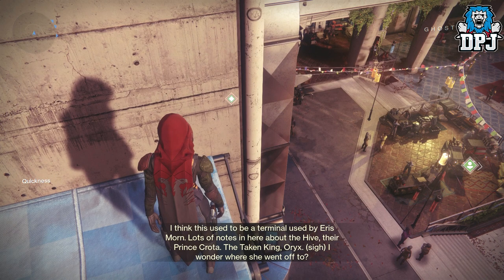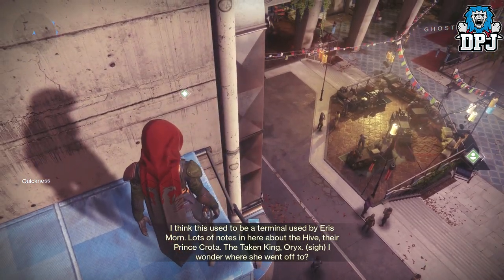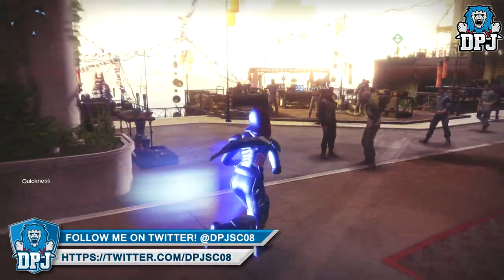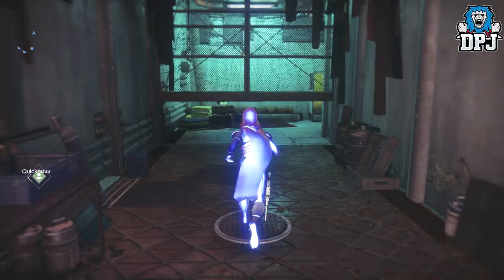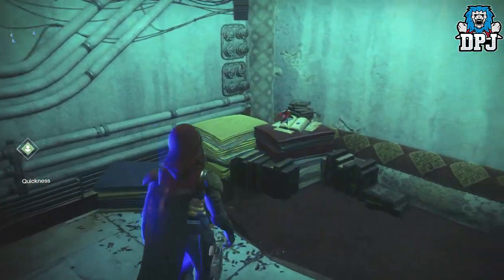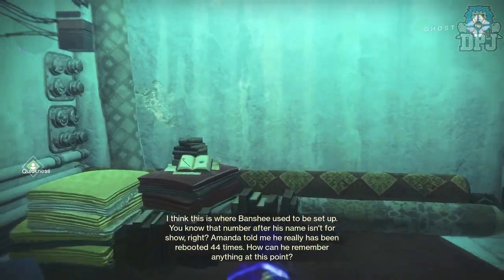Once you get there, simply investigate it and it says: 'I think this used to be a terminal used by Eris Morn. Lots of notes in here about the Hive — their prince Crota, the Taken King Oryx. Huh, I wonder where she went off to.' So yes, we wonder where she did go — she was obviously in the Tower when the Cabal attacked, but did she die, did she make it out? Who knows. Hopefully we see her sometime in the future. Hope you enjoyed the video — those are three pretty epic easter egg references to characters we're all familiar with. Thanks for stopping by and I'll see you on the next one.